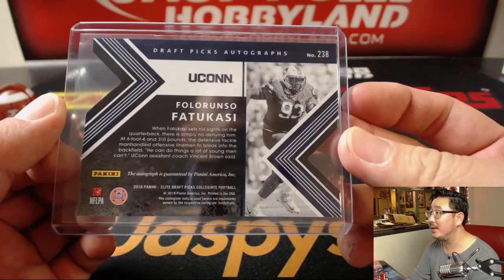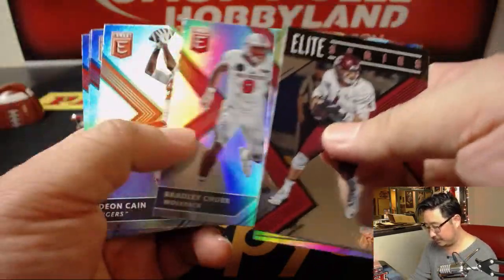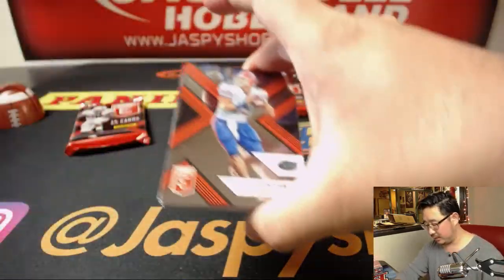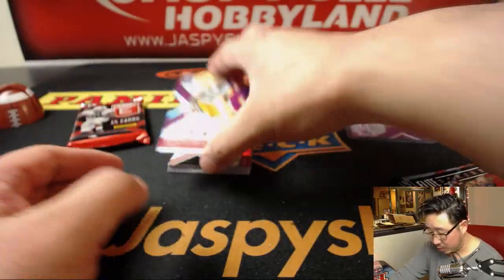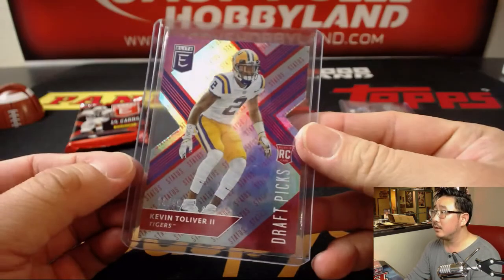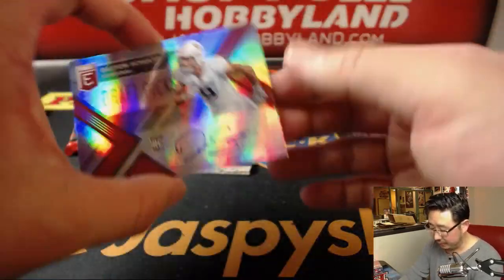Alright, five, three, one, four — here's pack three. There's Tebow. There's Kevin Tolliver II, 23 out of 49, die-cut. And your autograph is Stanford's Dalton Schultz.